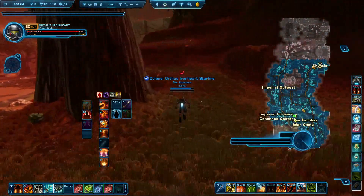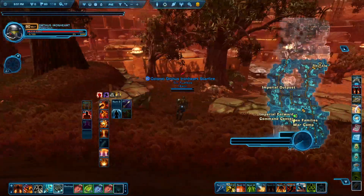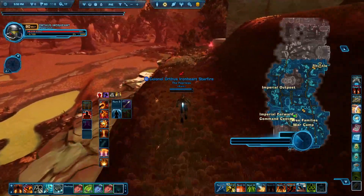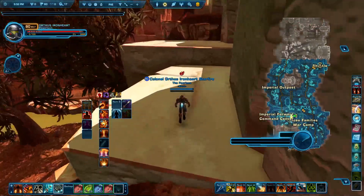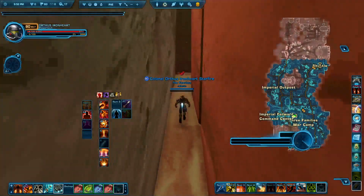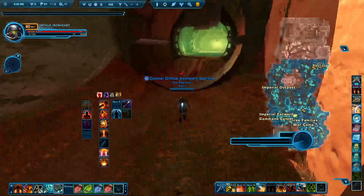Then you're going to take this lower path. You'll see these rocks right here and you can still see the Imperial base. I'm going to take this around, hop up here, and then go down this path. And there it is, right here.